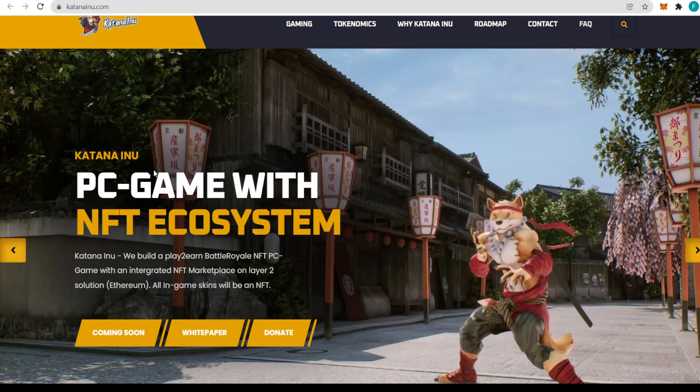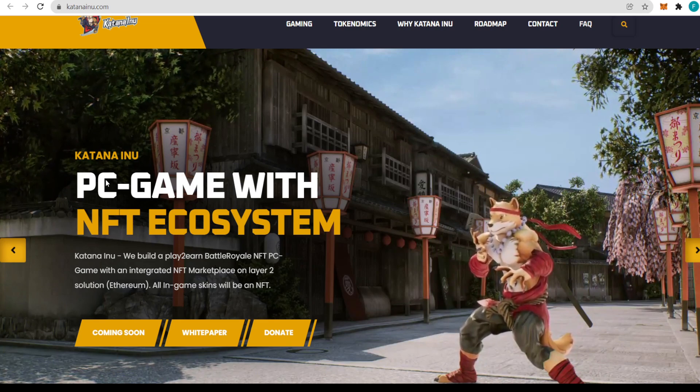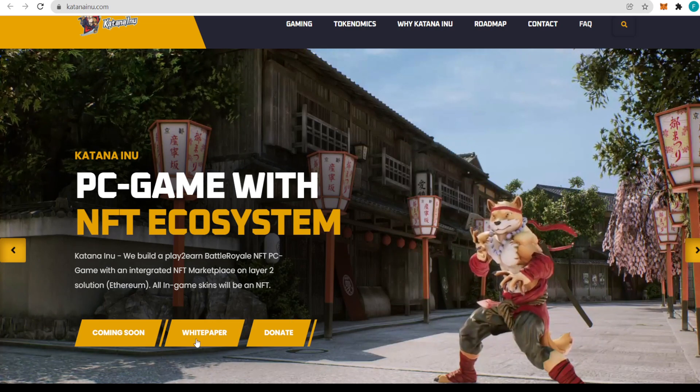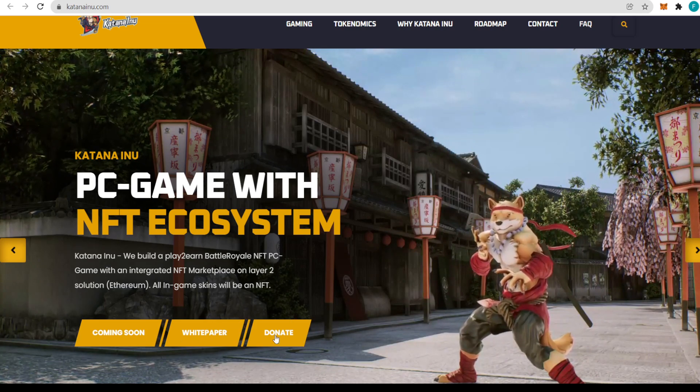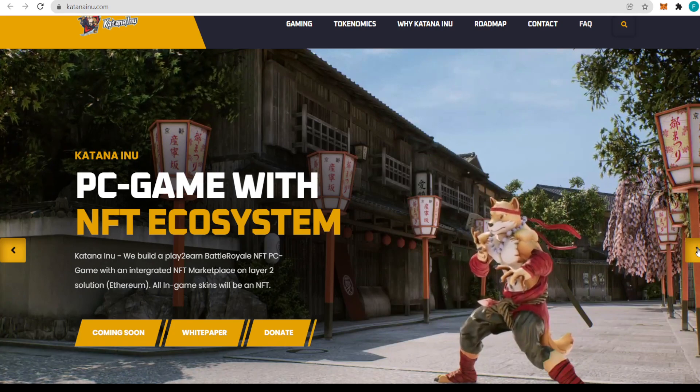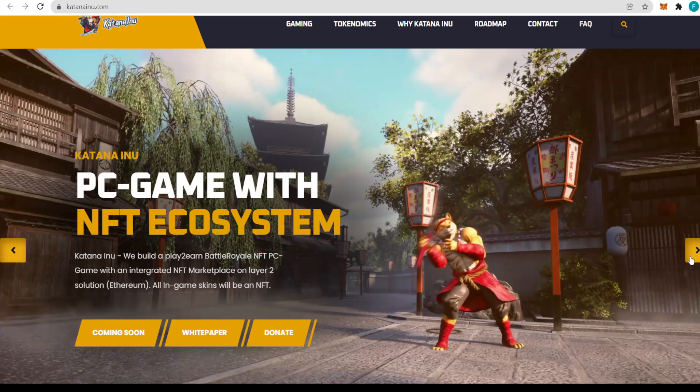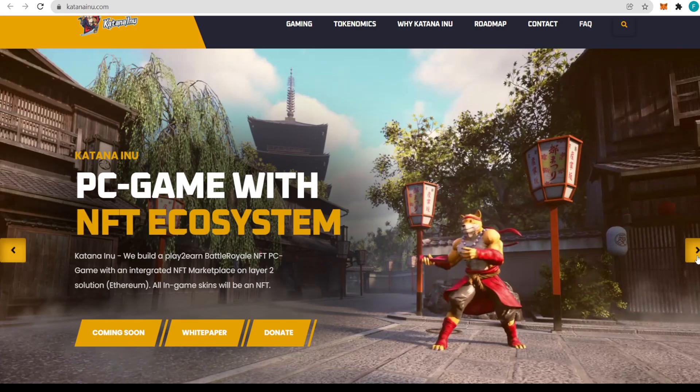All in-game skins will be NFTs, so you can trade them, make profit out of them, and do whatever you want because they will be yours — non-fungible tokens. The whitepaper button is right here, so make sure to check it out after the video. You can also donate, and there are more designs of Katana Inu itself. I quite love the animations.